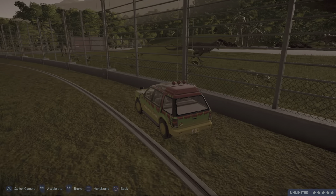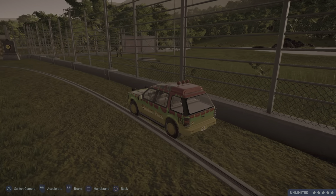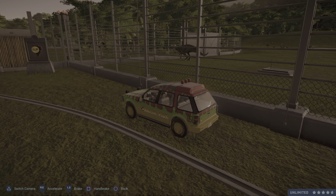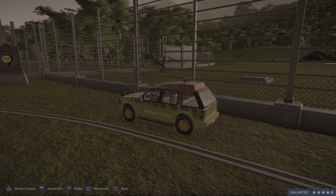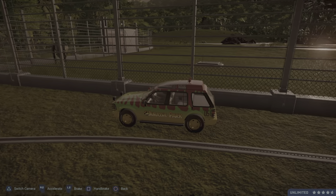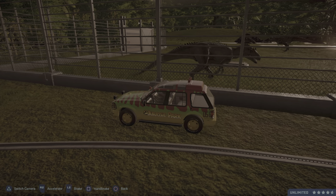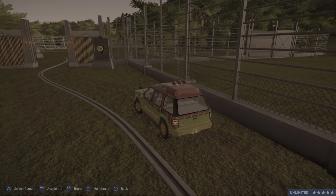Oh, look at this color! Very, very nice. I don't know why I put this sign on here, but okay. Now we must be on the other side of the stegosaurus enclosure — yeah, that's right. I work with a little bit of elevation here, and there are our stegosaurus.